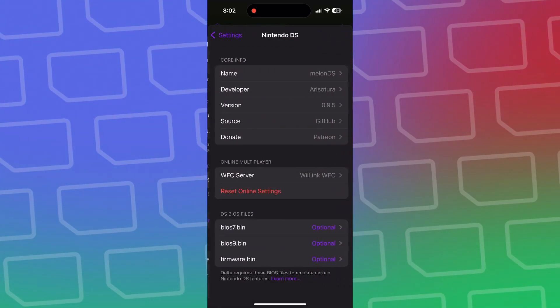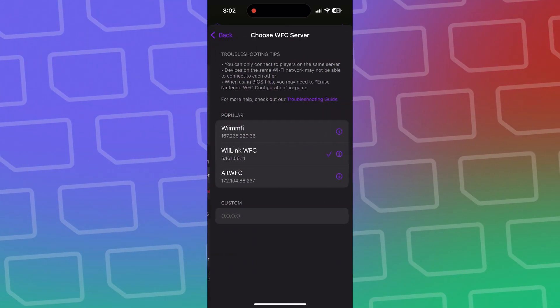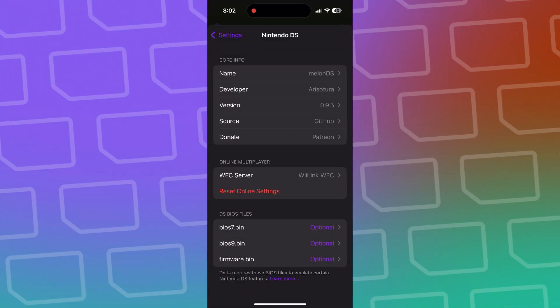So as you can see, we're going through the initial setup, which is going to settings, click on Nintendo DS, and then online multiplayer and WFC server. There's WiimFi, WiLink WFC, and Alt WFC. For our purposes, we'll be showing off WiLink WFC, which is our server.